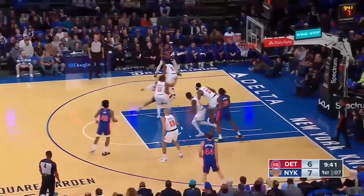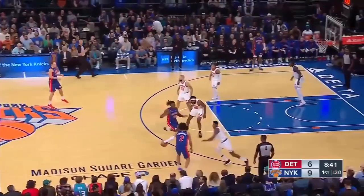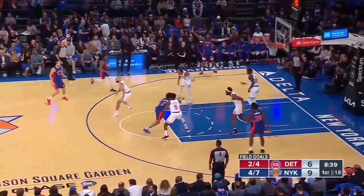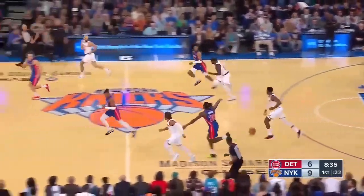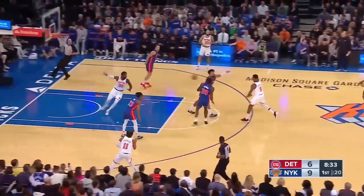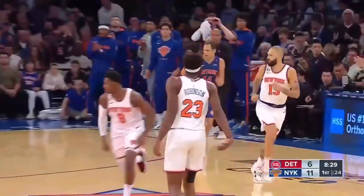Joe Robinson early fouls relegated him to the bench. Cunningham's got a huge height advantage on Brunson, and blocked by Robinson. We saw that in the last preseason game where he dominated the glass. Cunningham inside, Robinson certainly altered that shot — previously he blocked his shot too. What a pass! RJ Barrett has three beautiful dishes.